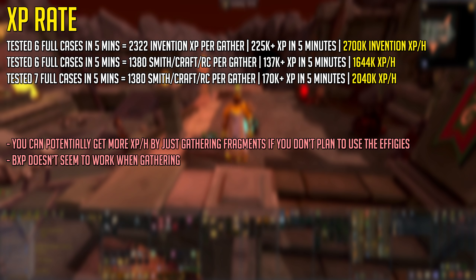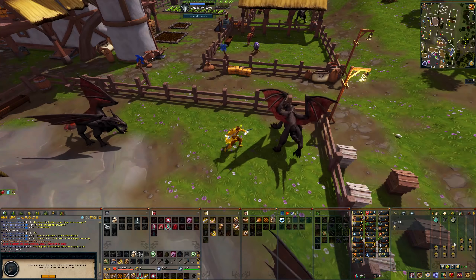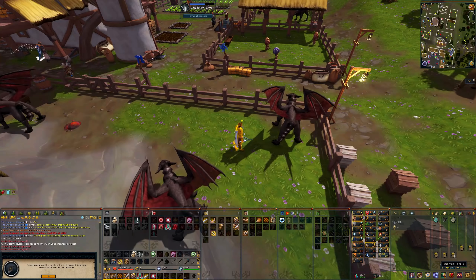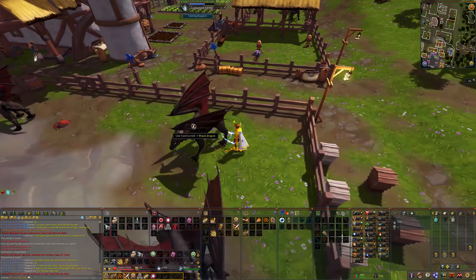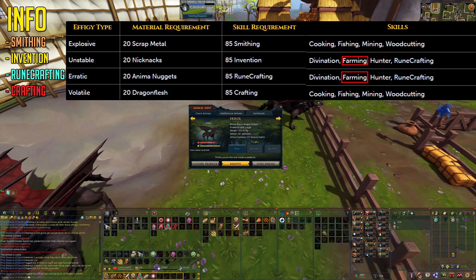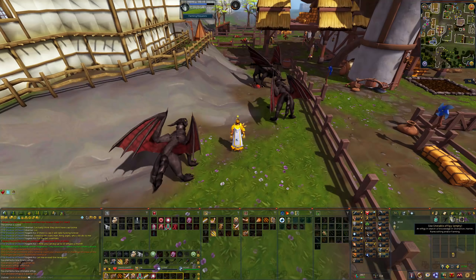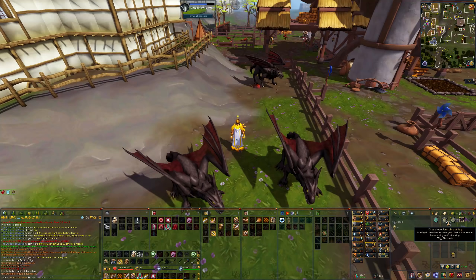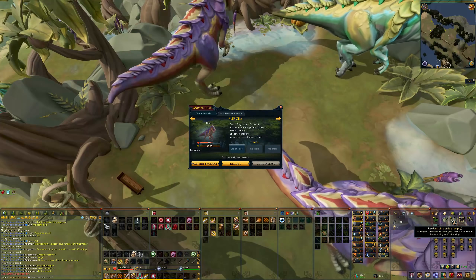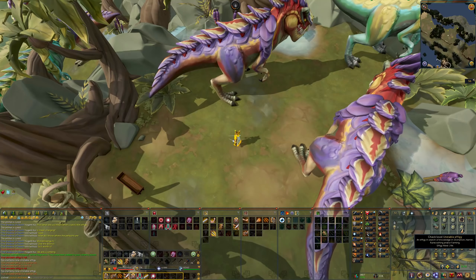For whatever reason, bonus experience doesn't seem to work when gathering as of this video's upload date, but this might change in the future. The easiest way to describe these active effigies after finishing the D&D is as a multi-skill urn — they fill up when doing various skills depending on the effigy type. When filled up, you can crack them and get either an experience lamp or an effigy experience star, rewarding you with bonus experience. They fill up slowly with skills like Divination, but a fast way to fill them instantly is by using player-owned farm animals at 100% happiness, gathering their produce from baby to elder. Keep in mind that player-owned farm animals take time to grow, and these effigies do not appear to work with proteans — I'm not covering full details on what they work with as this may change.